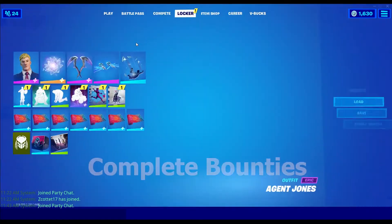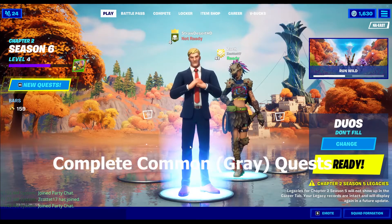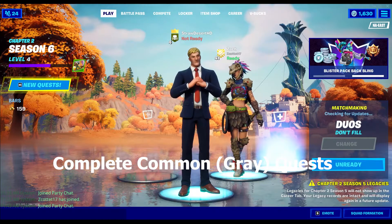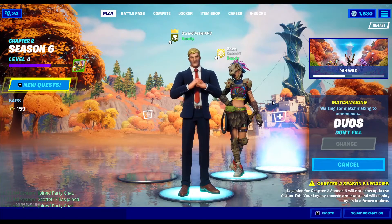Complete bounties: 5, 25, 50, 75, and 100. Complete common quests — these are unlocked after completing your daily quests, which are the green ones. The gray common quests only require 250 completions total to finish all challenges this season.